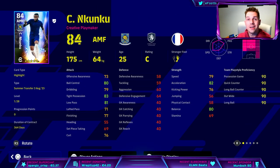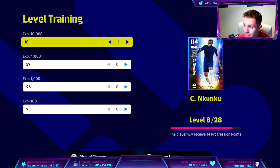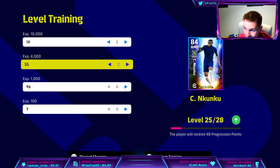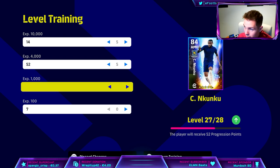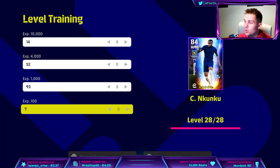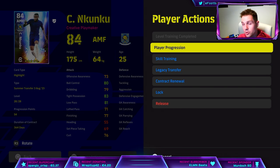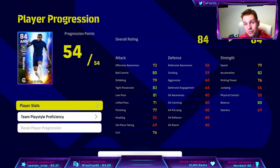As you can see here, he starts off at an 84 rated — this is his player profile before we go into level training. He takes roughly around 60,000 XP, maybe about 70,000 XP — 73,000 XP in total I think it was, or 80,000. But that maxes him out at level 28 with the 3 XP boost that you get for players now. You don't really need to do this if you're light on trainers — this is a good time to train up and boost your players. You get 54 progression points.